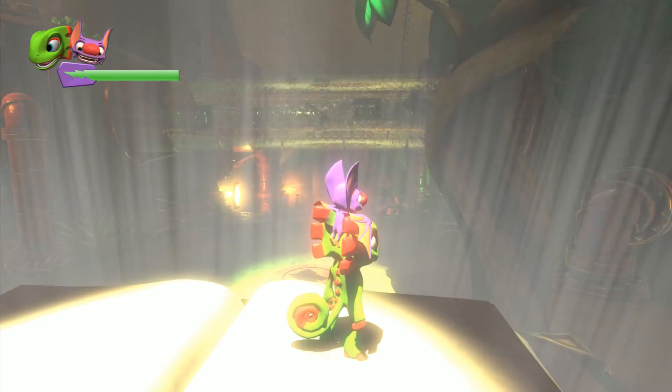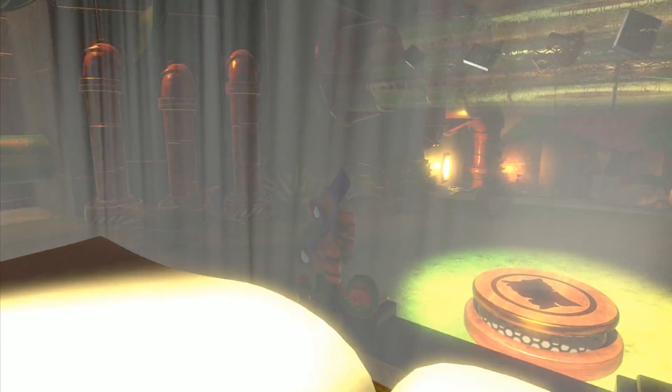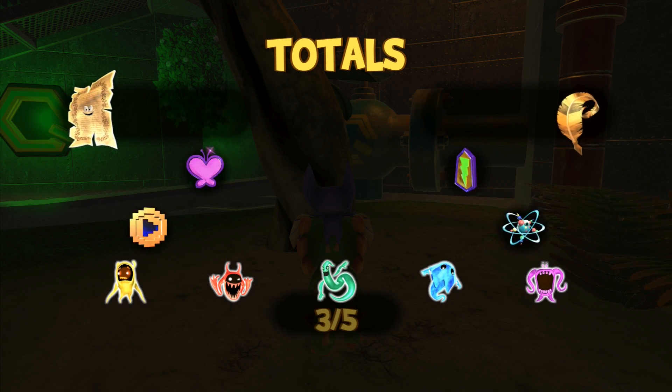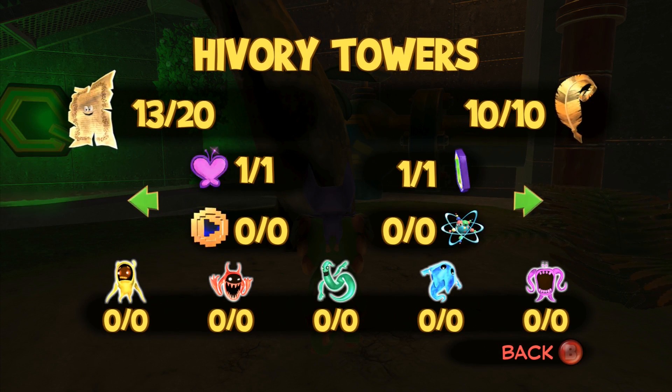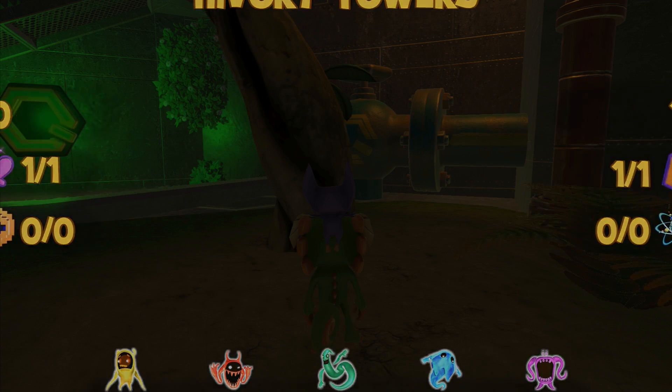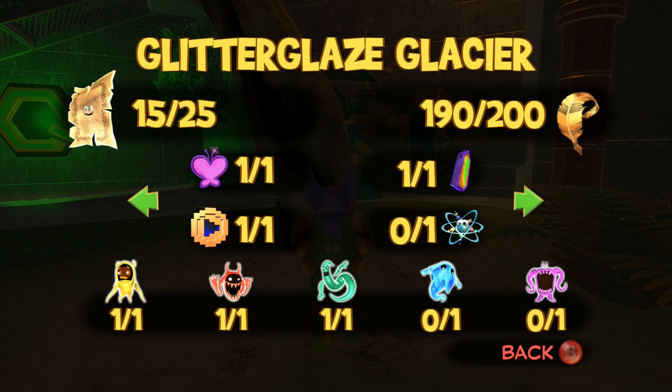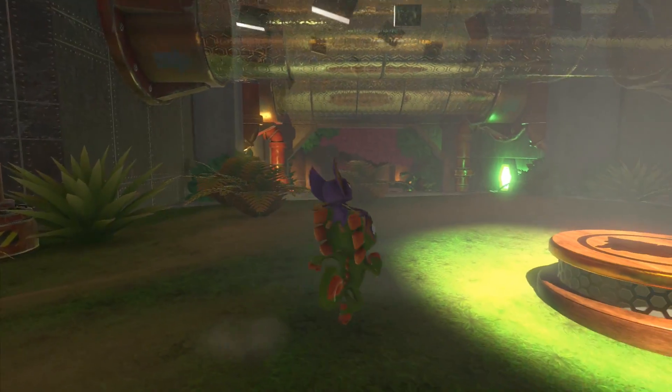Welcome back to Yooka-Laylee. We're in Hivory Towers and I'm just going to take a quick inventory. We've got seven pages left to get in this world — that's crazy. We know where at least one of them is, by the fan. We got all the rare items, all the quills, everything in Tribalstack Tropics. We still need to get a Mollycool, Glitterglaze Glacier, ten quills, ten pages, and two ghost riders.